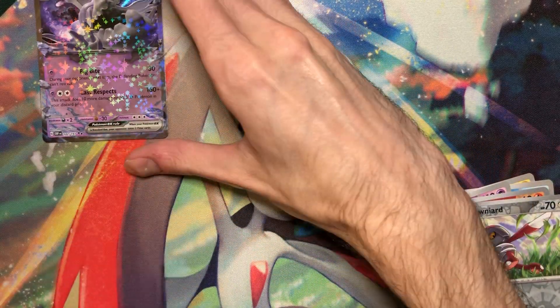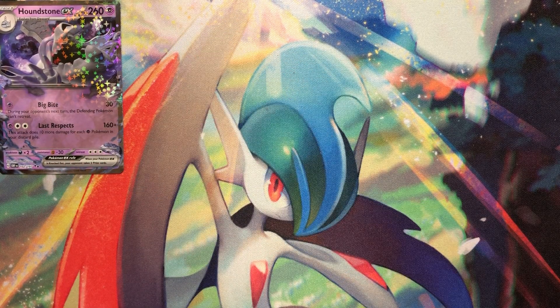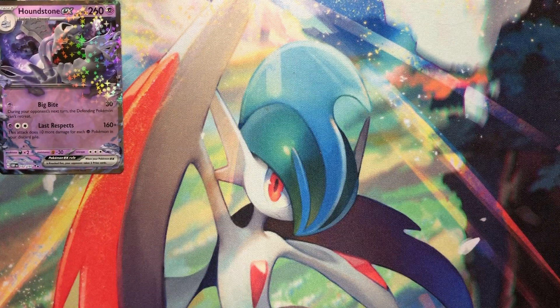I like all three of the new dog Pokemon — Dashbon, Mobostiff, and Houndstone. They're really nice. I like how they're like a trio, with opposing types. It's really cool.